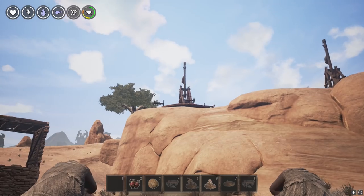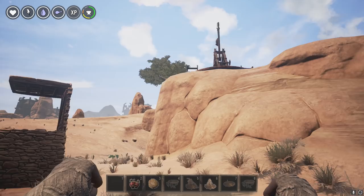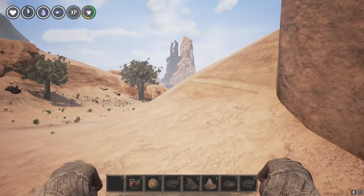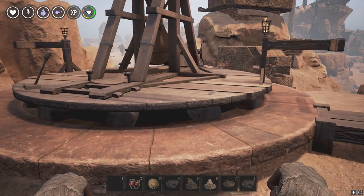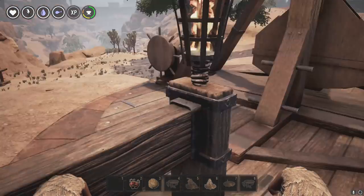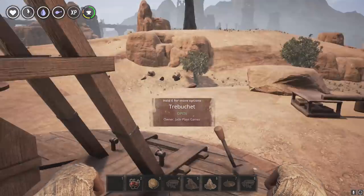You can see the distance from the trebuchet to my base is fairly considerable. If you're doing this on a PvP server, you're going to have to work out how to protect your trebuchet from would-be attackers. Ideally you want a two-man crew at least, possibly even three — one person to load it up and fire, one person to move it, and one person to keep a lookout to make sure no one is coming for you.